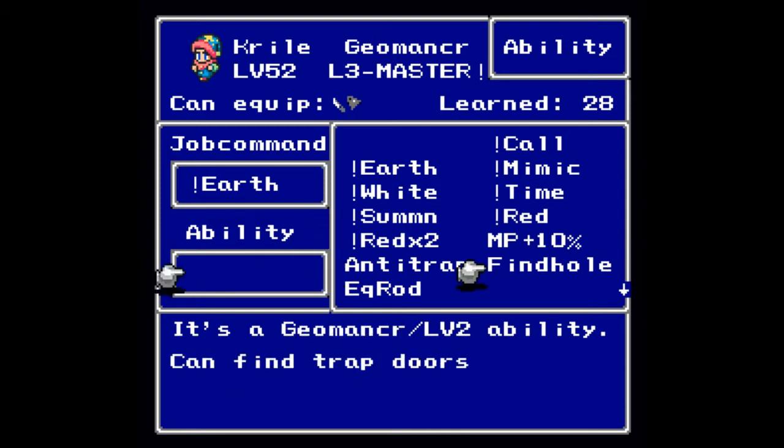At level two you will get Find Holes, so that you can find trap doors that will prevent you from going down them when you do not see them — you can still go down them if they're already exposed. At level three you will get Anti-Trap, so that you do not take damage on damaging floors such as lava. Should you master the Geomancer job, you will get Anti-Trap and Find Holes both carried forward to your base job character.